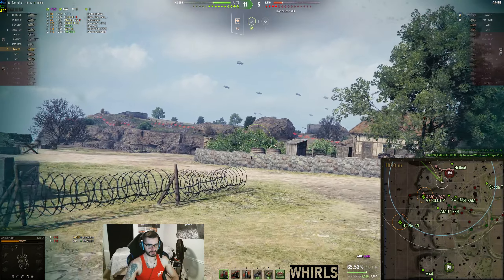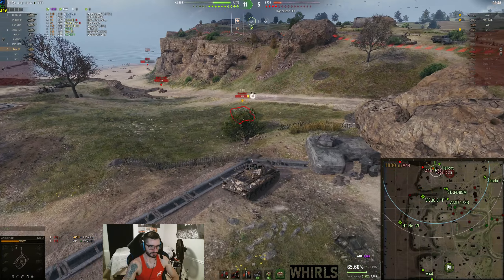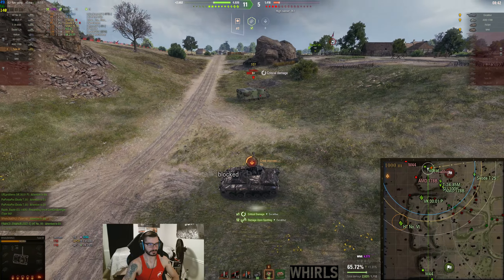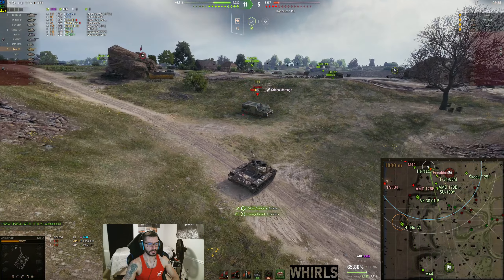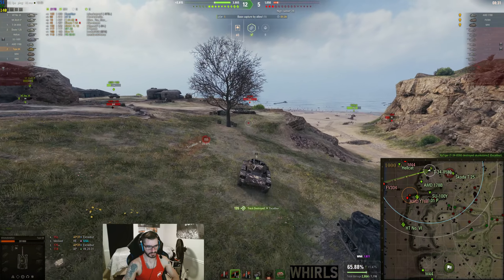Look how quickly this game has progressed because we won the 8-9-0. I can't emphasize this enough — on Overlord, you have to win 8-9-0. Trust me. Excalibur is not able to get another shot into me. I'm going to turn and hit this guy while the Hellcat goes after the AMD. This guy gets one more shot into me, but it's not really changing anything. We take one more shot at him, clean him up, and then go after the AMD.